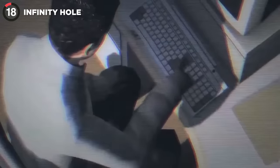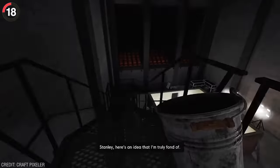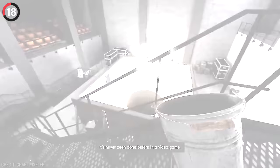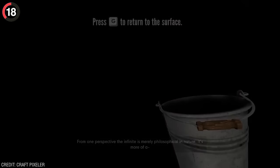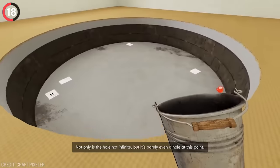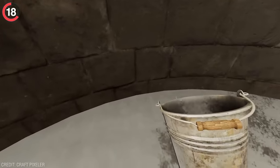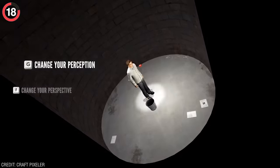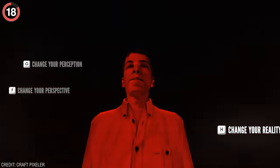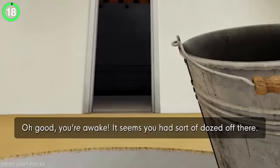We all know how dumb The Stanley Parable is, but there's one feature that completely trolls you. There's a room dedicated to the infinity hole, which seems like you'd be stuck falling forever, but there's actually a bottom to it, and every time you jump back in it gets shorter. After a while it'll reach the same level as the floor, and you can stand away on the hole as it starts lowering into the ground. At this point you can start adjusting your perspective, perception, and even reality — but you soon appear back to find it was all a dream.